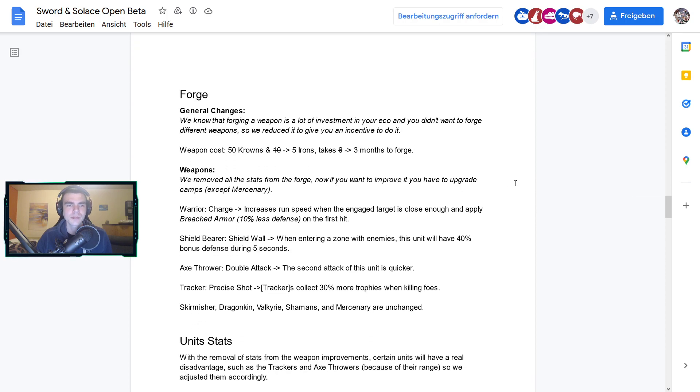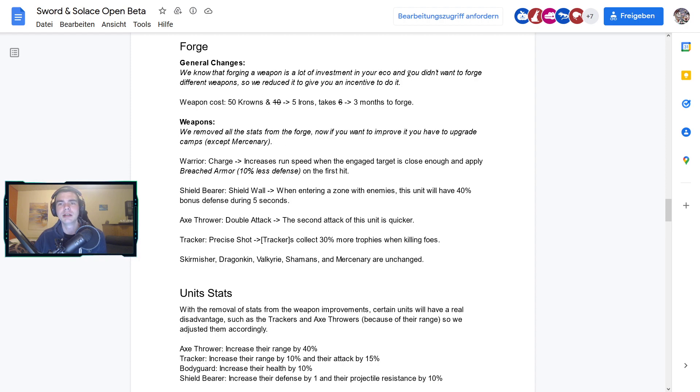There are also some general changes. They know that forging weapons is a lot of investment and players didn't want to forge different weapons, so the weapon upgrade cost is now only 50 crowns and 5 iron, and it takes 3 months to forge. Stats have been removed from the forge — now if you want to improve stats you have to upgrade camps, except for mercenaries. You now only get abilities through forging.